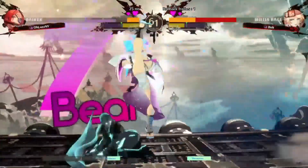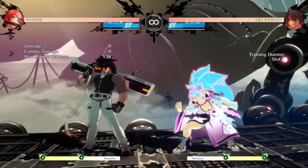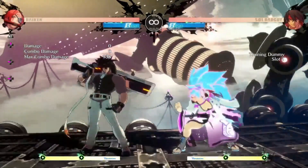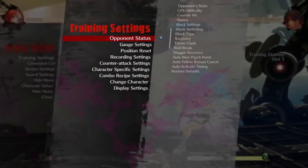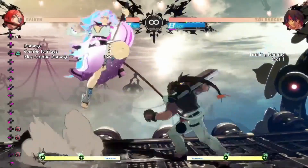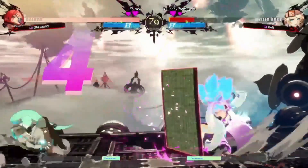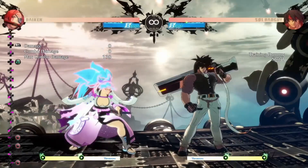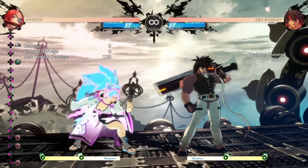Now let's say you want to use JH. The only time for you to use JH is when they do 6P. Because now you can either punish them for doing 6P, or you can just take your turn again.